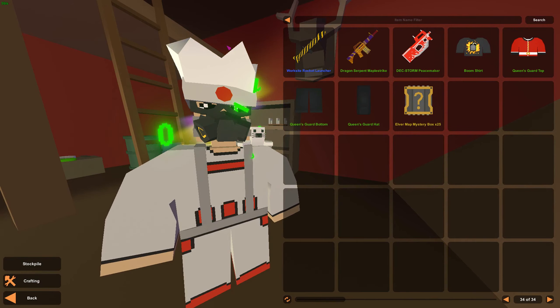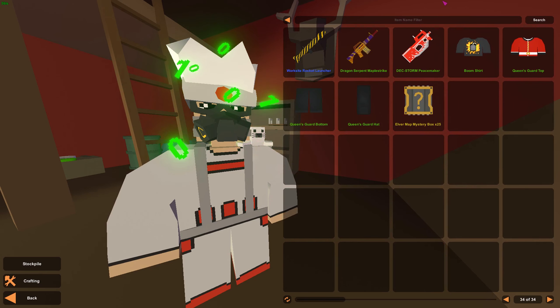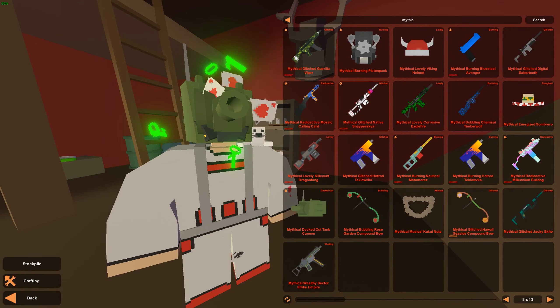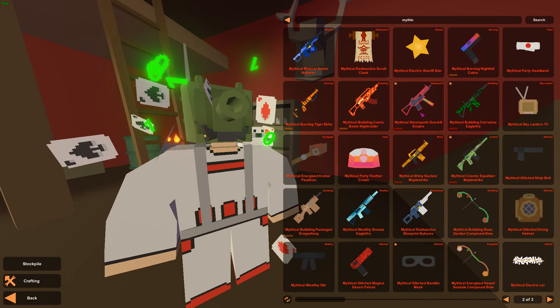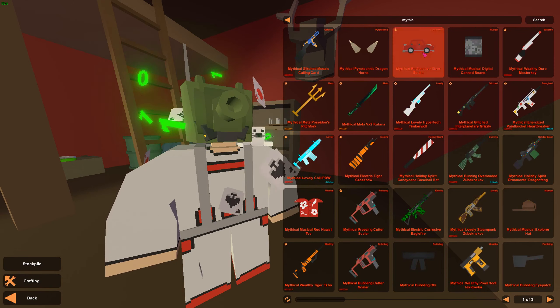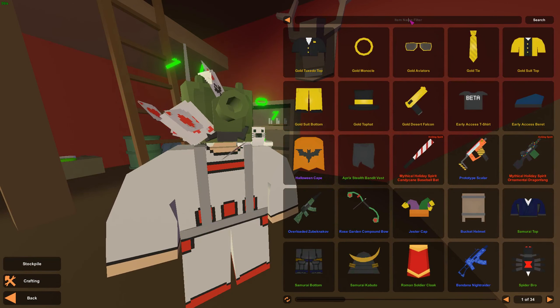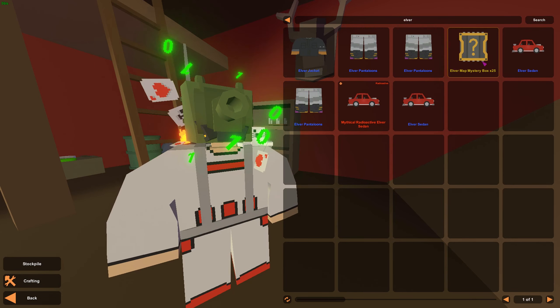Hey everybody, Liam Das Game here and welcome back to an episode of Unturned. Today we're gonna do another unboxing — the third video actually of unboxing the Elver map boxes. If you guys haven't seen the first two, basically what I got: I got three mythicals — the decked out tank cannon, the burning piston pack, and the radioactive vehicle. And today we're gonna open 25. First video we opened 15, then second video we opened 20, this one we're gonna open 25.